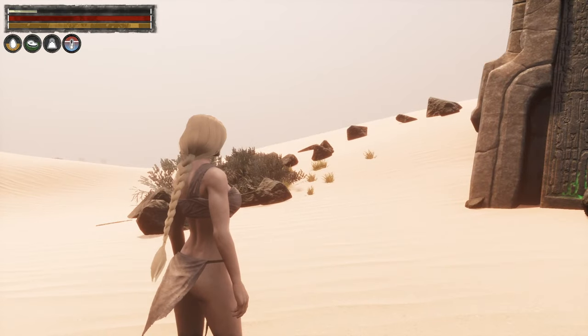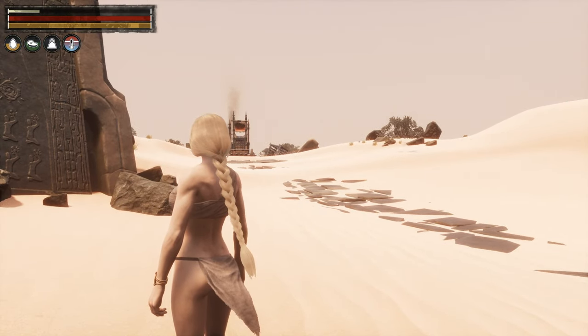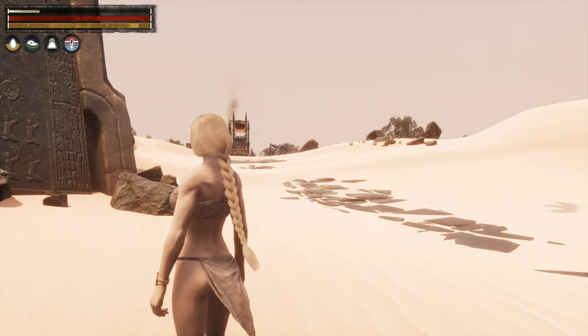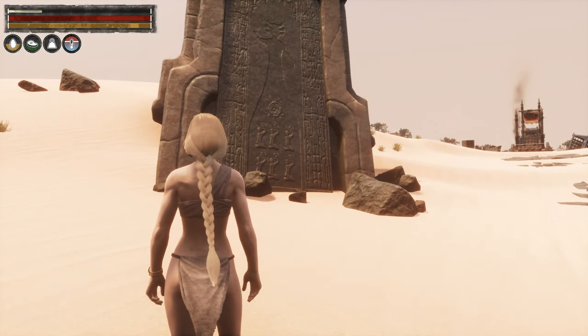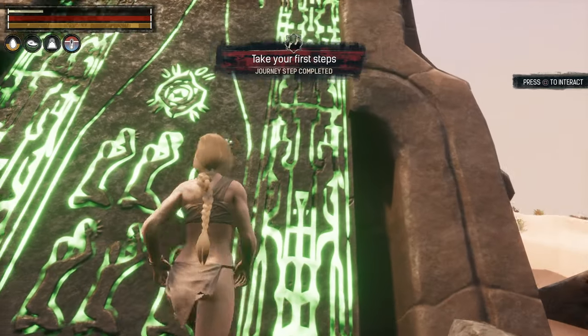We'll crack on because what we've got to do is head in that direction up to the river. We are now facing the river, so we'll get there quite soon. But first we want to look at this — I imagine this is what we normally do in the game. Hello, take our first steps, press to interact.